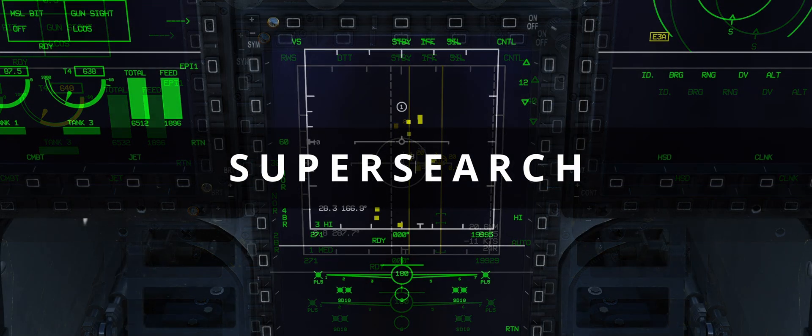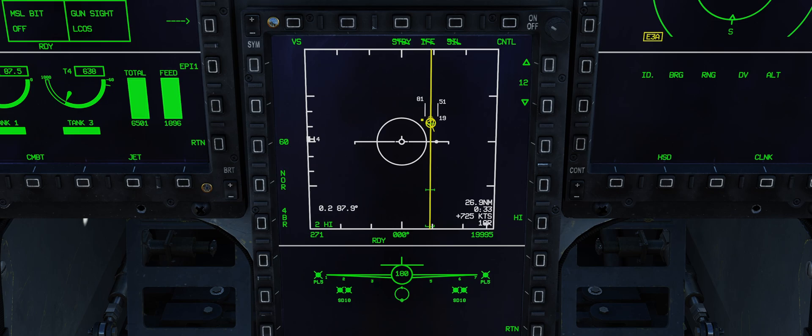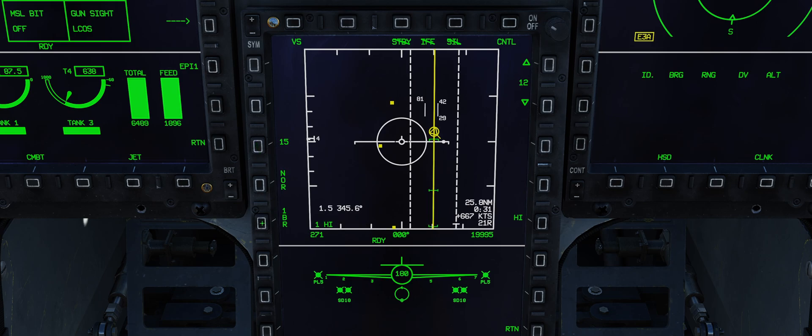Super Search. Before wrapping this up, I noticed that the KLJ-7 FCR of the JF-17 enters a peculiar mode when the acquisition button is depressed. This mode, often called Super Search in many other modules, forces the azimuth to a very narrow interval whilst the bars are extended. This mode is particularly handy as working with azimuths is usually simpler than elevation. Thanks for watching, and take care.